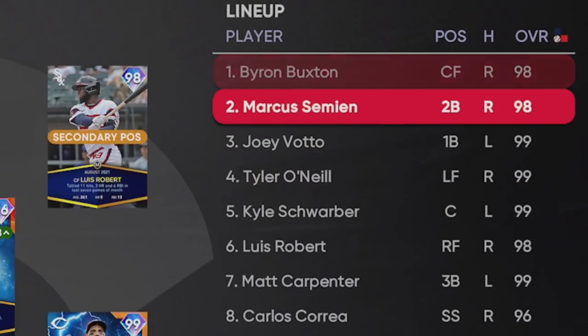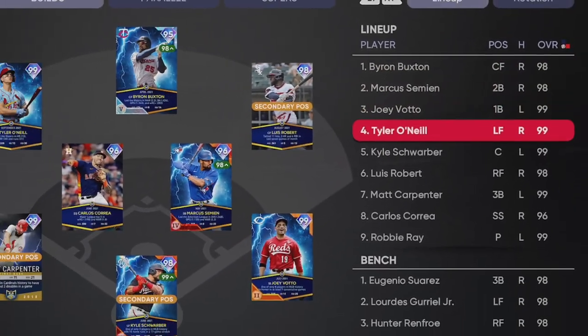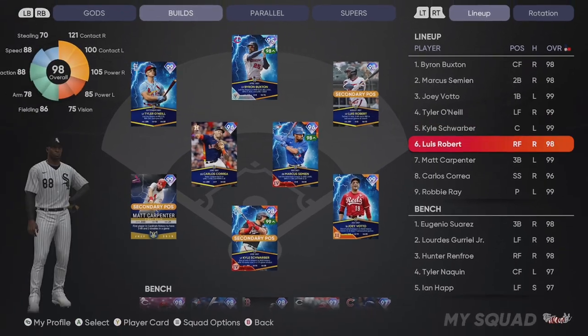The lineup is going to go Byron Buxton, Marcus Simeon, Joey Votto, Tyler O'Neill, Kyle Schwarber, Luis Robert, Matt Carpenter, and Carlos Correa. I'm also one and one in the new ranked season and my rating is 698. I have no idea if this game is going to be All-Star or Hall of Fame difficulty — depends on who I get matched up against. I'd rather play the better competition on the higher difficulty. They've got to figure out some sort of compromise to fix this issue when you're on the bubble in ranked season — it's super weird bouncing back and forth.